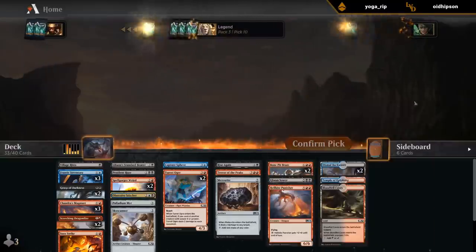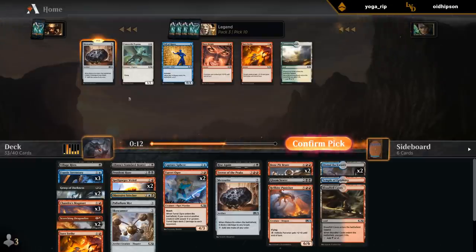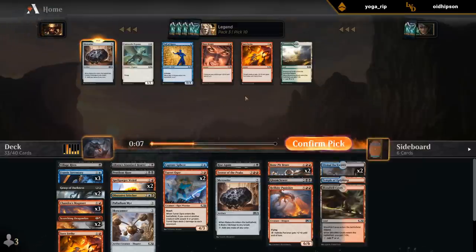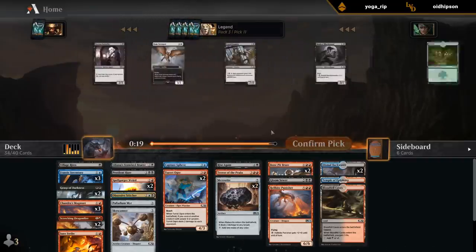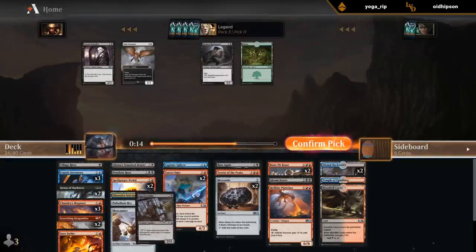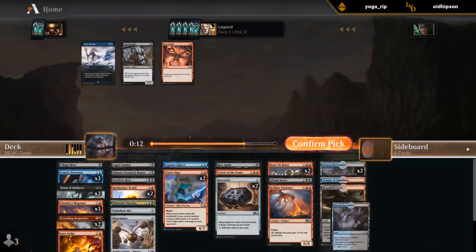Skyscanner seems fine. Maybe Gloomsower — not a Meteorite, are we doing it? Maybe. It is an expensive card, but we do have some cards worth ramping into, and the fact that the format is aggressive means you can usually kill something with it since there's going to be a bunch of small creatures in play. Take a Caged Zombie. Pretty late Gale Swooper or two. We wheeled the Backwater — pretty happy with that.